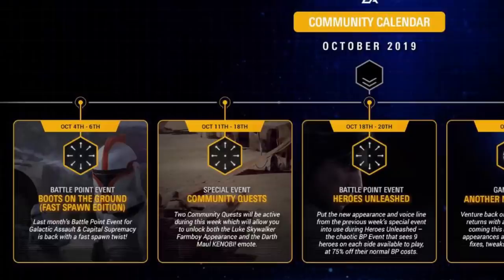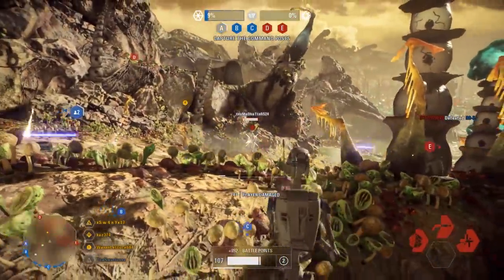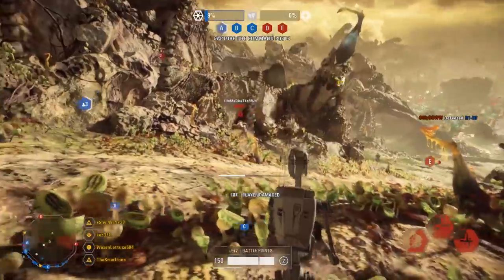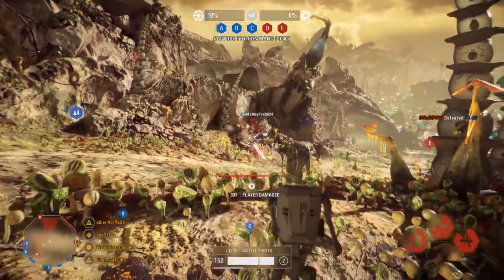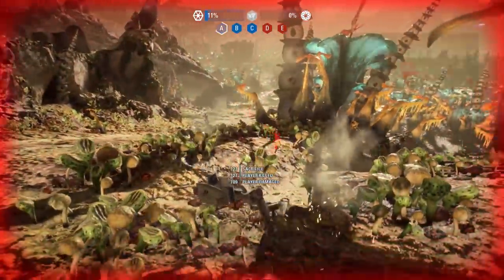For October 4th through 6th, starting tomorrow, there is another Boots on the Ground event with fast spawns. You will not be playing as any heroes — it is literally just infantry and reinforcements. Unfortunately, this is going to be a bit overpowered for the clone side, as the clone commando is going to just wreck everything with no villains to counter it.